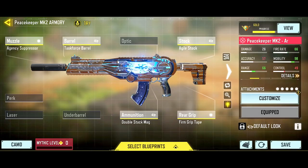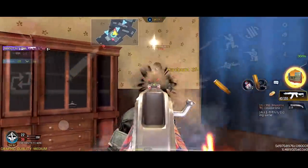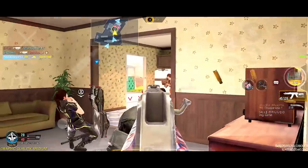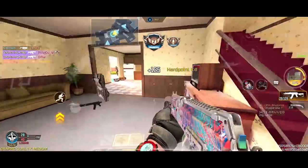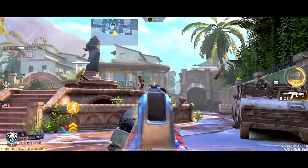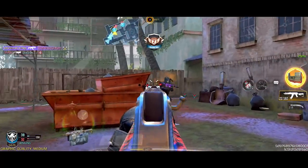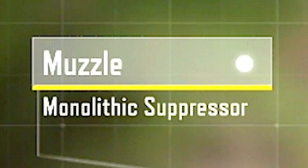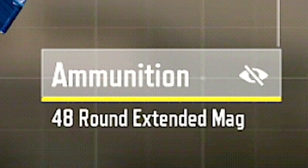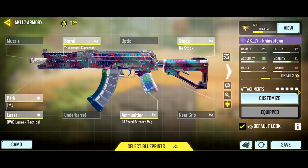As disappointing as it was watching Cold Mobile Japan's Stage 4, I am still amazed by the way they play and how they manage to work with the AK-117. This is not at the top of the gun statistically, but I enjoy using this from time to time, and I'm sure there's an AK-117 fan club out there, so shoutout to you guys. The build I'm using comes with the Monolithic Suppressor, No Stock, FMJ, OWC TAC Laser, and 48-round Extended Mag. If you don't want the range, you can use the YKM Integral Suppressor.